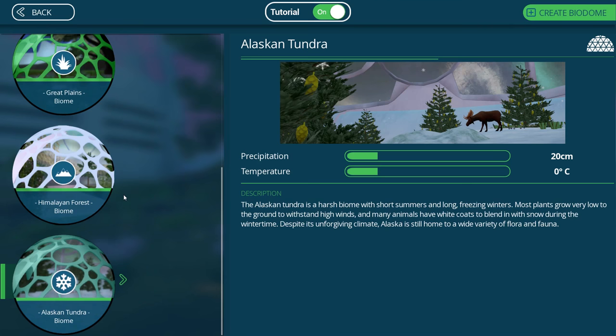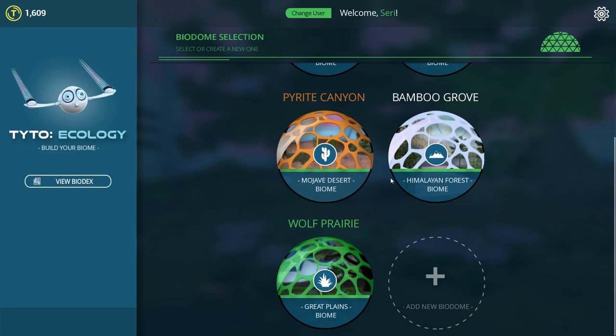Do you guys remember all of those little pika? Oh my gosh they were everywhere! And then we had so many beautiful bamboo forests and all of those red pandas running everywhere. Basically if you haven't seen what we've gotten up to in the Himalayan Forest biome you definitely want to go check that out. We named it Bamboo Grove and I really want to go back and check it out pretty soon.